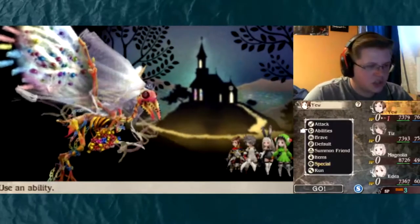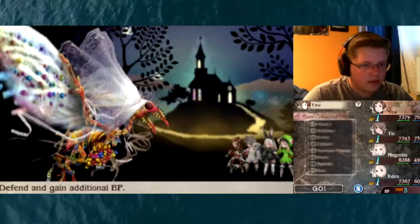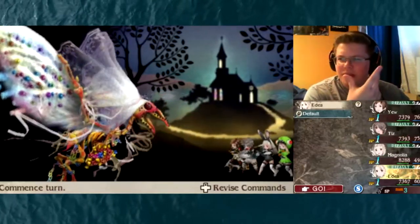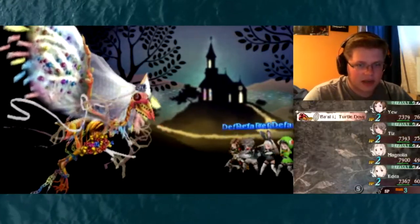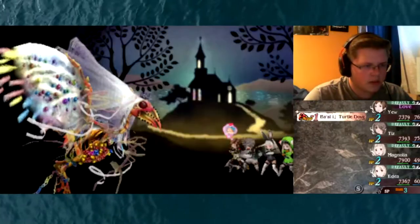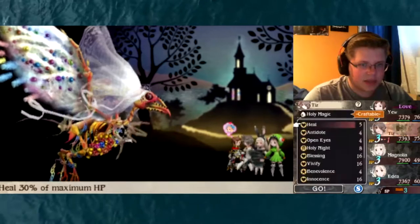Okay, that's an interesting looking ball. Let's go ahead and Default, Default, Default, Default. Okay, that didn't hit. We're also level 99 now so I'm guessing it should be quite a bit easier too. Break. Let's Default again here. What does that even do? I don't know what that does but it scares me a little bit.